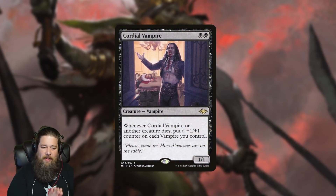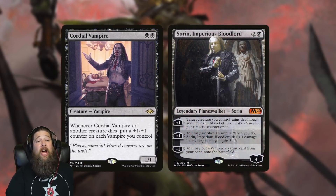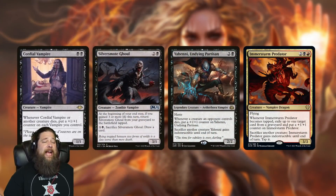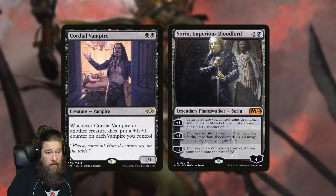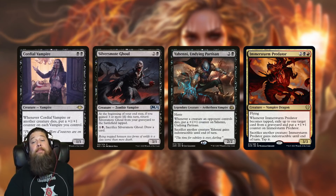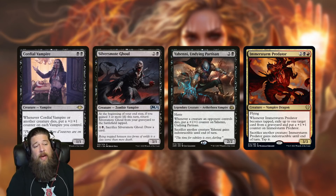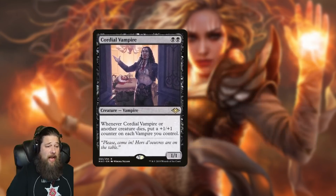We also got some vampire support: Cordial Vampire, a two-mana 1/1 that when it or one of your creatures dies puts a counter on each vampire you control. Vampires in historic are driven mostly by Sorin, Imperious Bloodlord, which sacrifices a creature — that triggers Cordial Vampire and puts counters on your whole team. The typical vampire deck doesn't have tons of sack fodder, but you could build an aristocrat-style vampire deck with Silver-Fur Master, Yahhenni, Innistrad vampire synergies — triggering Cordial Vampire repeatedly for a growing team.